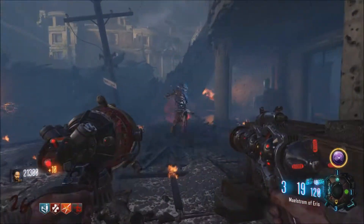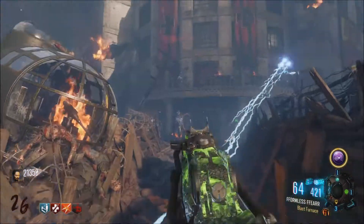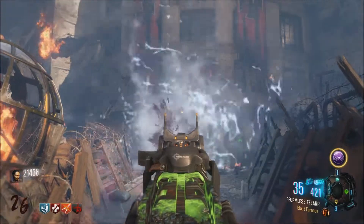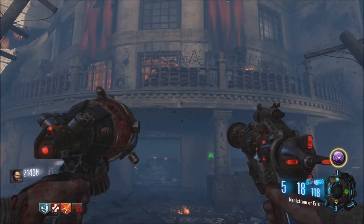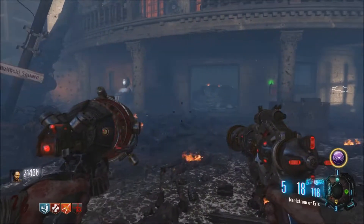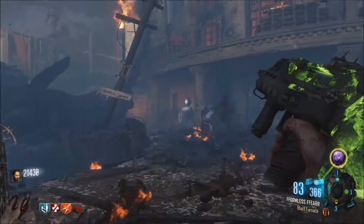When it comes to depth on this map, they definitely didn't disappoint. I appreciate it — there's always something to do. There are Gruff modules, getting the special weapon, the Easter egg which looks very difficult. They even have different items you can equip on your body like helmets and wings that let you fly to the pack-a-punch area for free without riding the dragon. I really like the depth on this map.